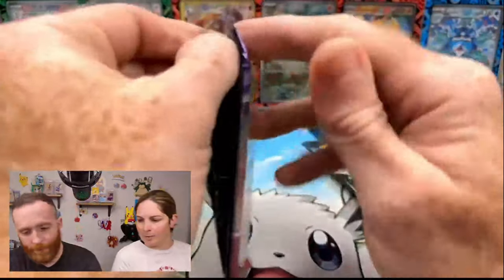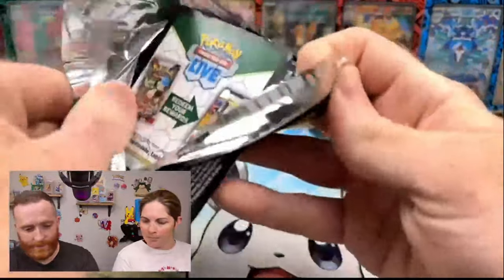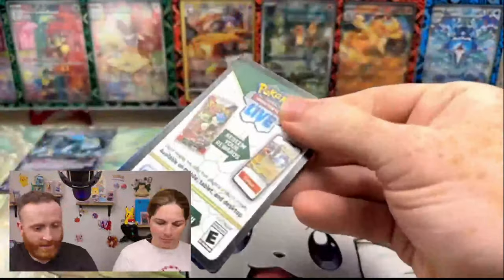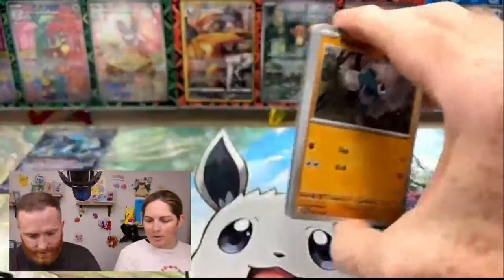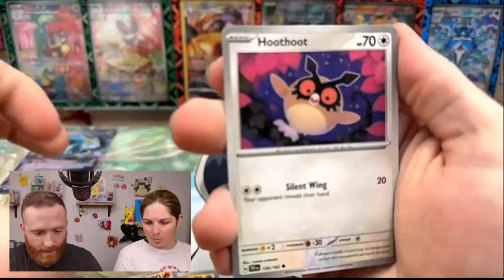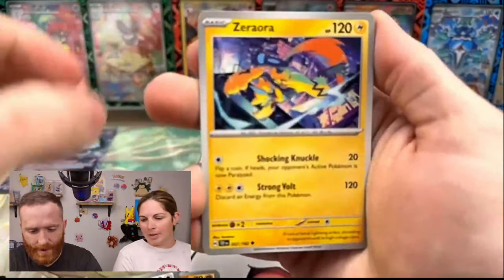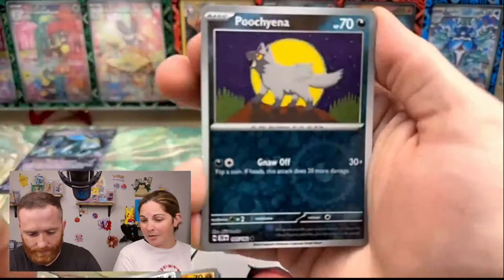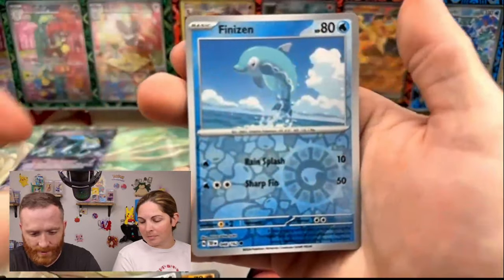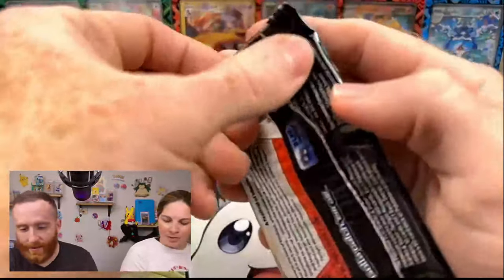So we're getting absolutely destroyed right now. We've got Temporal Forces. The first 10 packs are not really going so high. I would have expected to do a little bit better. Five packs in, maybe two hits. We've got a Reverse Poochiana, a Reverse Venison, and then Iron Valiant. We are getting absolutely wasted right now.